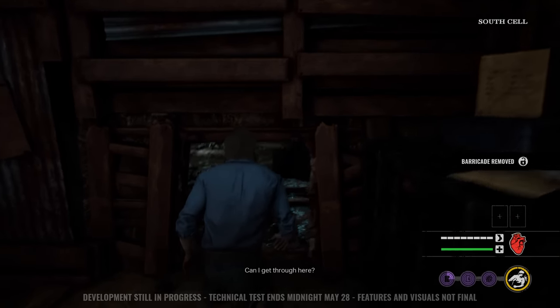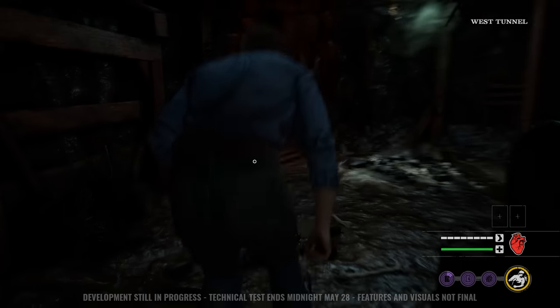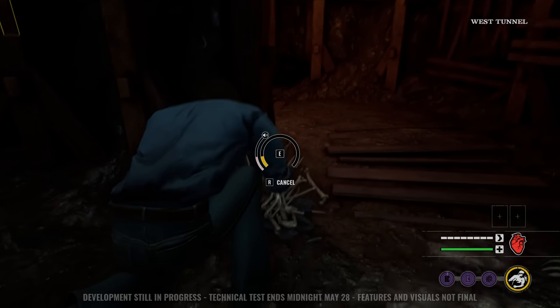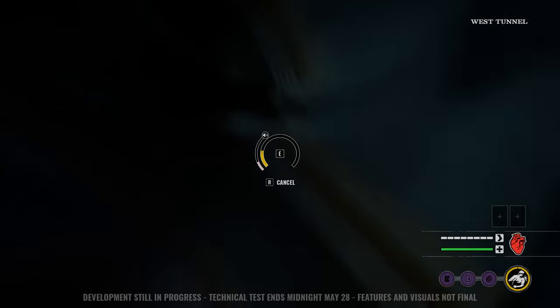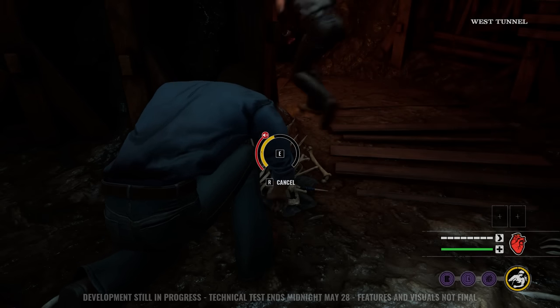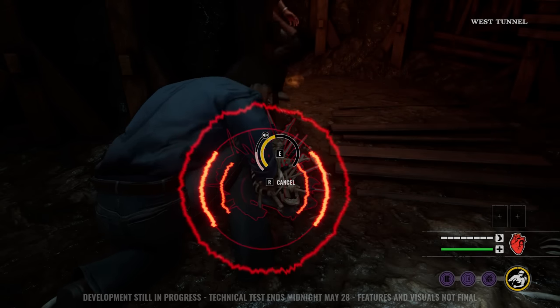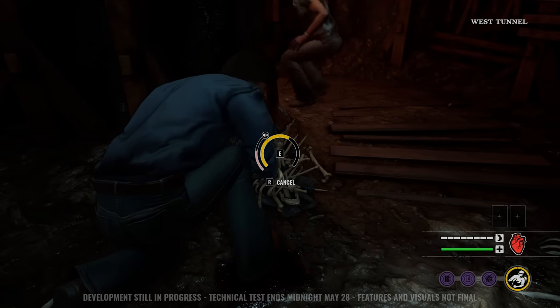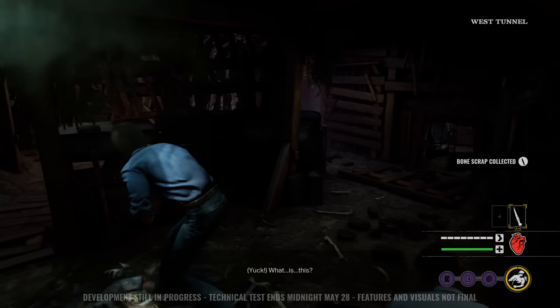We're removing a little barricade here so we can crawl through these little holes to escape, and basically we want to go loot the area around us to help us escape. So we want to find lockpicks. This one gives us a little dagger, I think. Oh my god — okay, we made a loud noise notification. My bad. Please don't come here, Bubba. I think he's right there. Oh my god, I can hear him.